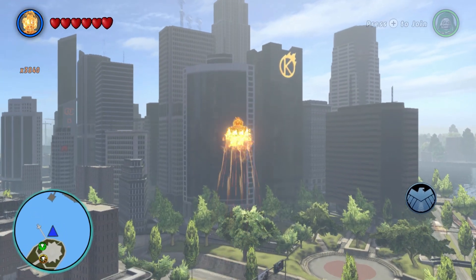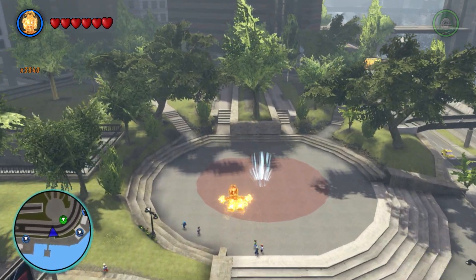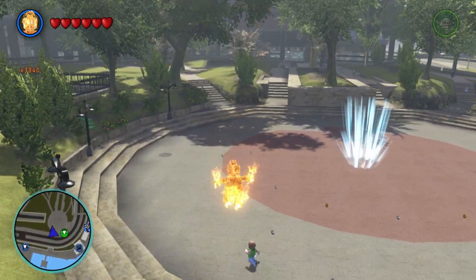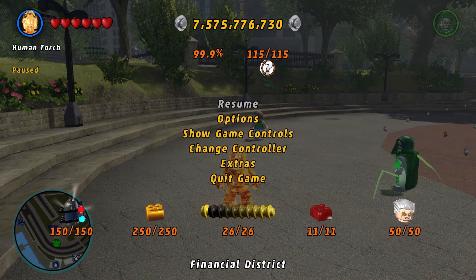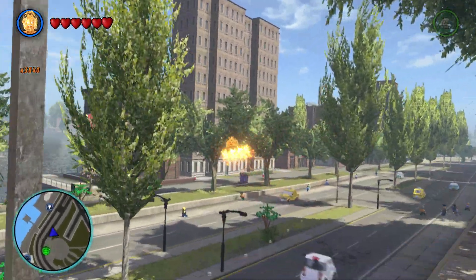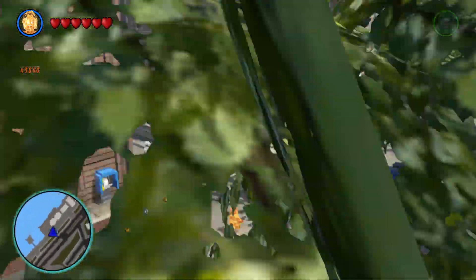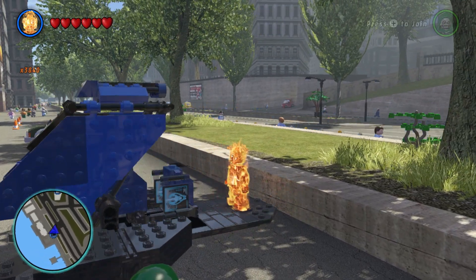And then there's the 250th brick. With that we should have reached 100%, right? We've got all the characters, all the vehicles, all the minikits, gold bricks, red bricks — but if you look at the percent bar, it's 99.9%. We're missing something. We have 155 minikits, 250 gold bricks, all the stud bars, red bricks, Stanley Imperils — we must be missing a bought collectible, like a vehicle. You should also buy those for the percentage point.